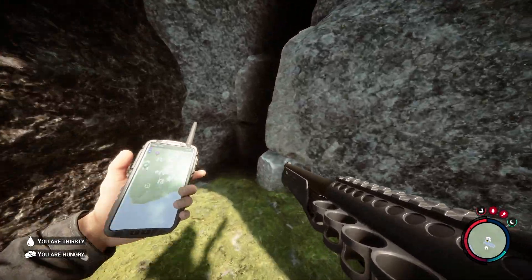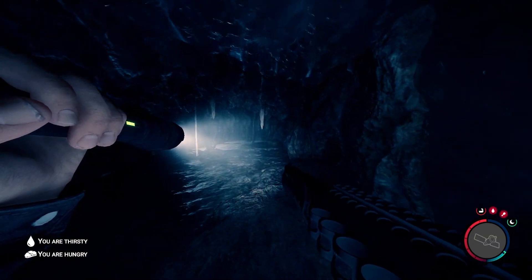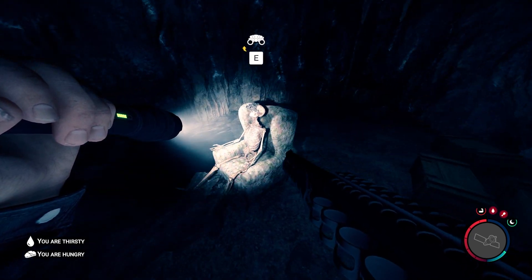Then all you want to do is just go in this cave right here, pull out a light, and the night vision goggles are going to be right here — they're right on this skull, right on this dude's head.